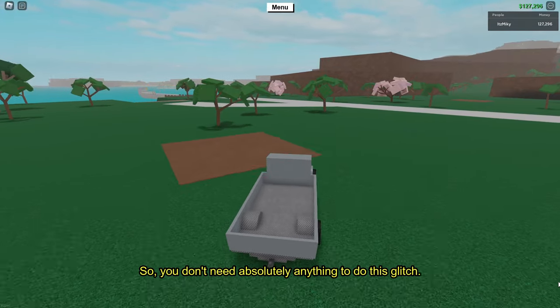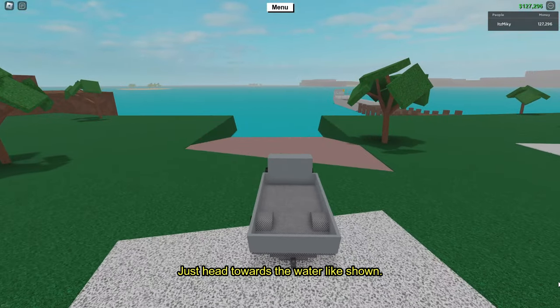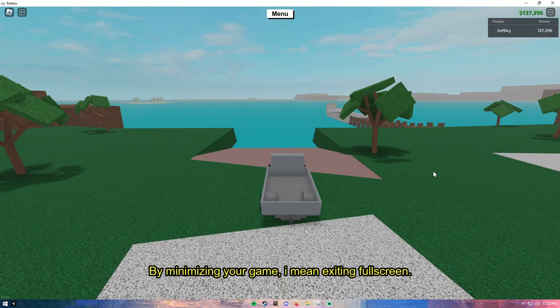You don't need absolutely anything to do this glitch — just head towards the water like shown. When you get there, all you have to do is minimize your game. By minimizing your game I mean exiting full screen.